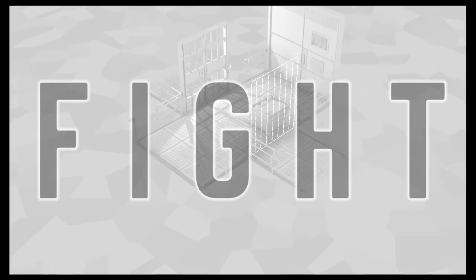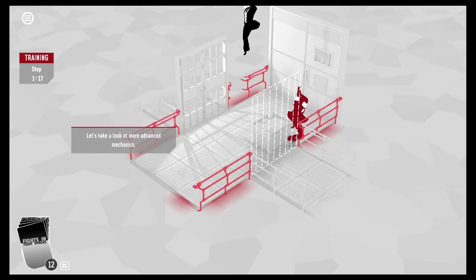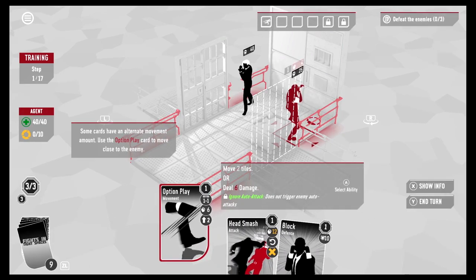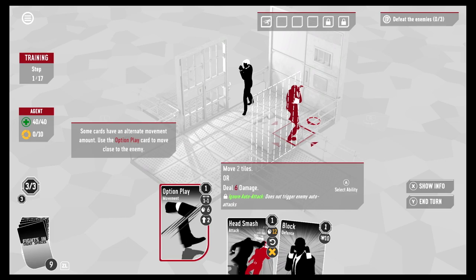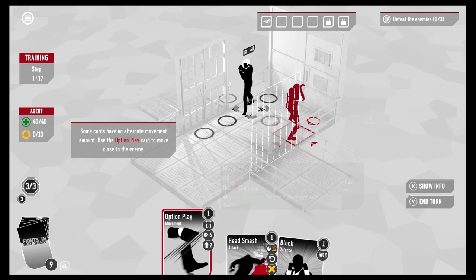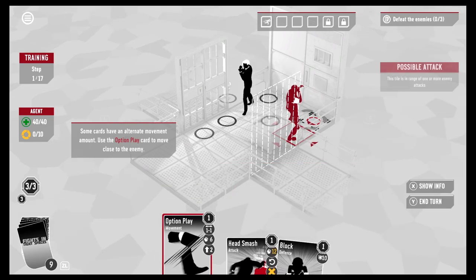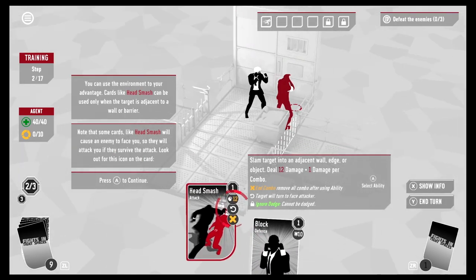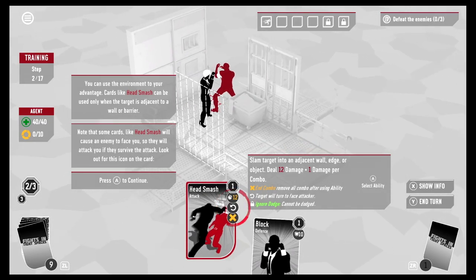It looks like a jail cell over here. Let's look at more advanced mechanics. Some cards have an alternate movement amount — use the Option/Play card to move close to the enemy. We're moving over here. You can use the environment to your advantage: cards like Head Smash can only be used when the target is adjacent to a wall or barrier.